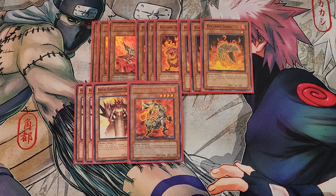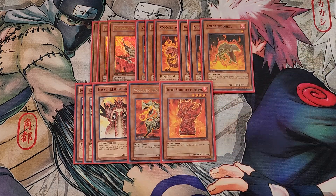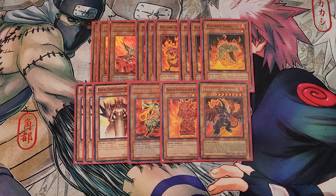We then play a single copy of Barrier Statue of the Inferno. This card makes it so neither player can special summon monsters except fire monsters, which is totally fine for us — it locks down the opponent. Since it is a Pyro monster it's super easy to combo with Ties of the Brethren, along with Royal Firestorm Guards, Volcanic Slicer, and Volcanic Rocket as targets. We also play a single copy of Volcanic Doomfire, pretty much our boss monster of the deck. This card is a really awesome one-of in the build.